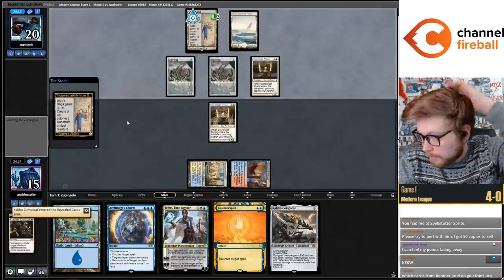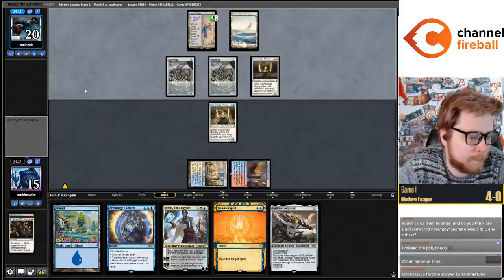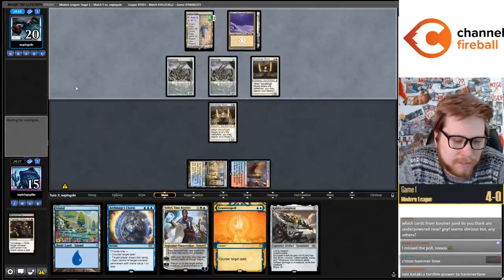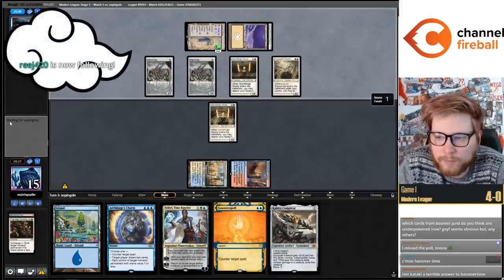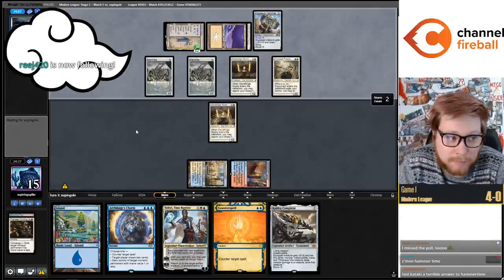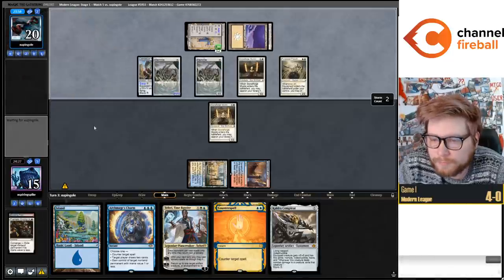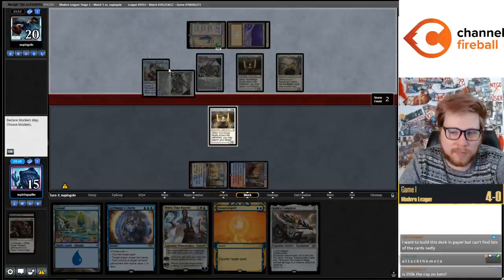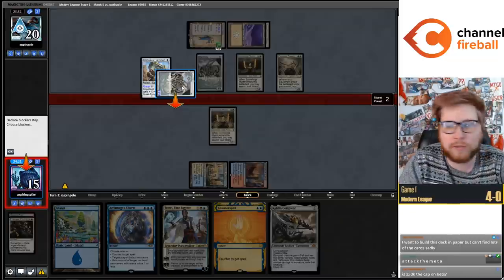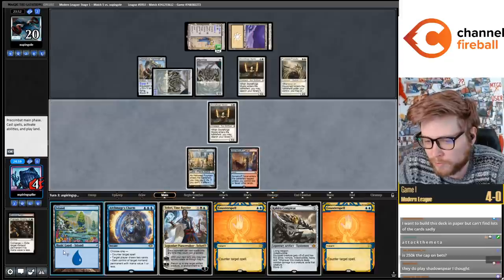They're probably going to spend their mana on Saga next turn. The fact that they don't have Shadowspear in their deck anymore makes Cauldre really, really good. Isn't Kataki a terrible answer to Hammer Time? No, it's not - it's not literally a two-mana win-the-game, but people seem to be under the impression it's bad. It is not bad in my opinion. It's very often quite impactful against them - they play lots of zero-mana artifacts, Springleaf Drum, Esper Sentinel. It's good against the Saga cards. But it's not literally two-mana win-the-game.